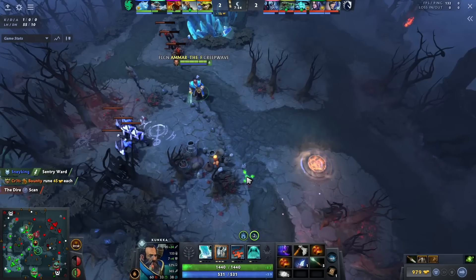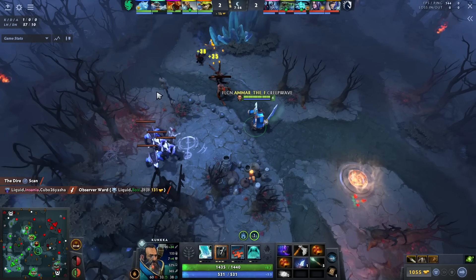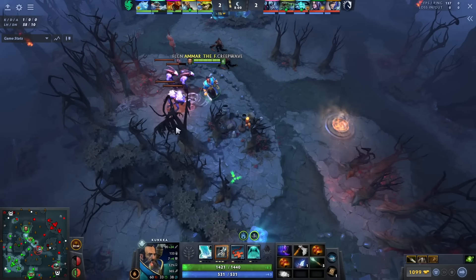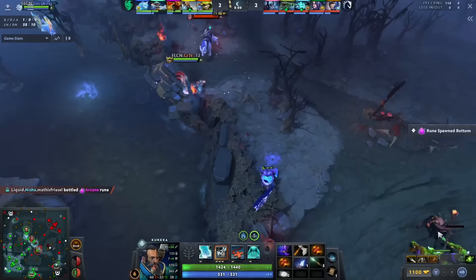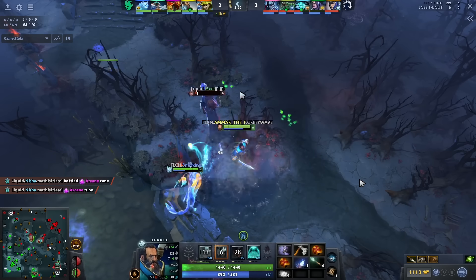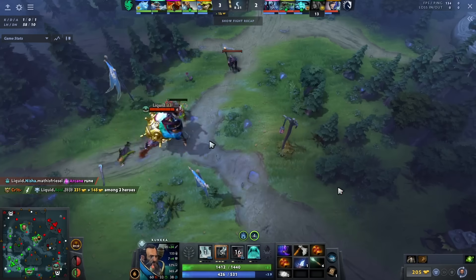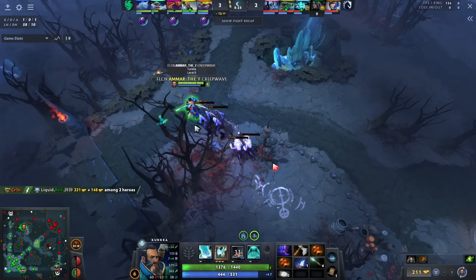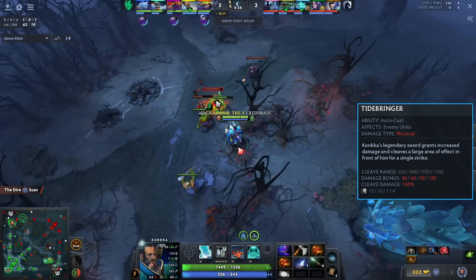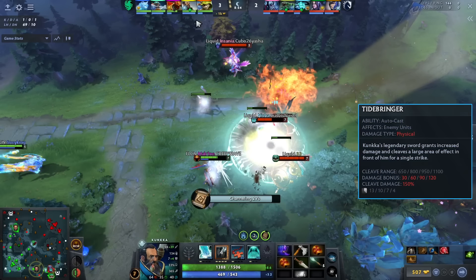He reads the play mid — cuts the wave, drags it up the hill, farms it. I'm surprised he didn't use Tidebringer to hit the neutral camp as well since he ends up farming it anyway, so that would've been more efficient. But what I like is that cutting the wave and farming here lets him walk mid quickly. Easy torrent-X combo on the Marci — she does leap away but he chases her down. Worst case he forces out a double leap, which is a long cooldown. Then he hits level seven and can pressure Tide Hunter, since Tidebringer is one of the better spells at countering him.